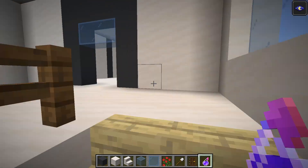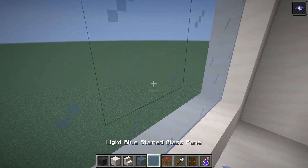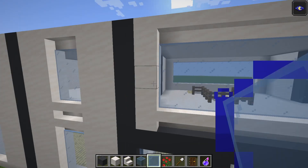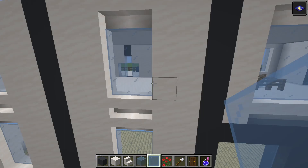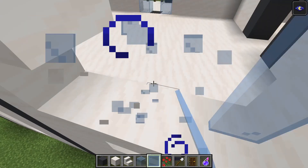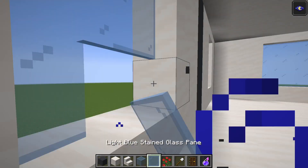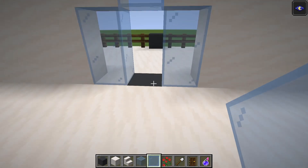Upstairs when you go up, there's this big window. If we go outside, from where this concrete is — from where the entrance ends all the way to here — is room one.